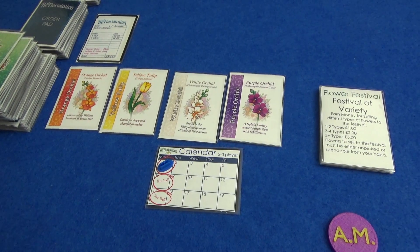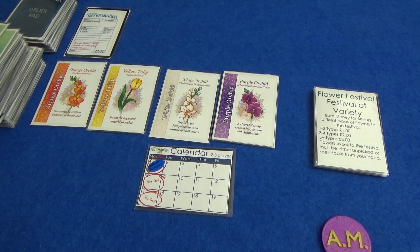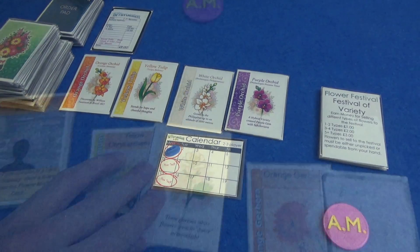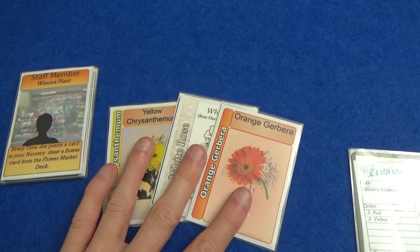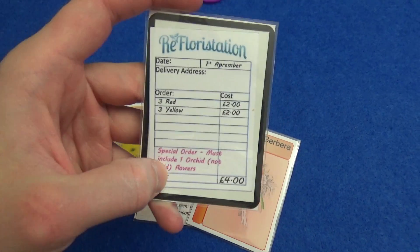If you turn on Klingon subtitles, you'll be informed if I made any mistakes — they'll put you right. I think that's everything; we can get going. We each start the game with three random flowers — I've got these three — and one random order; I've got a special order.